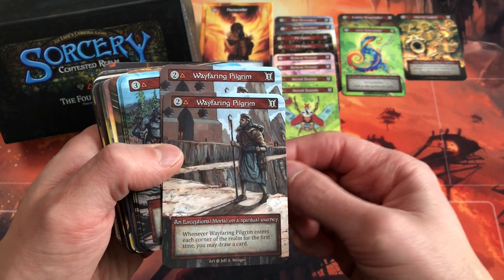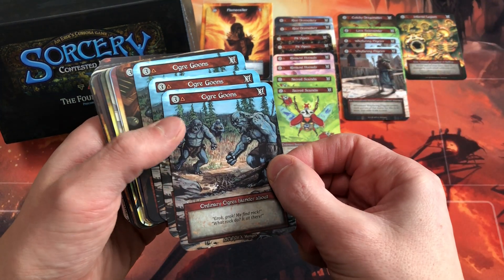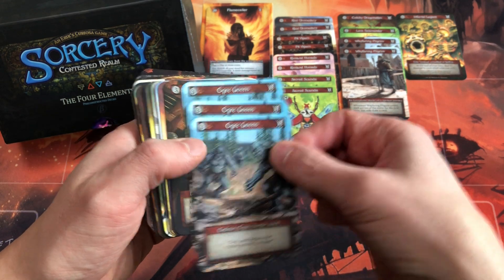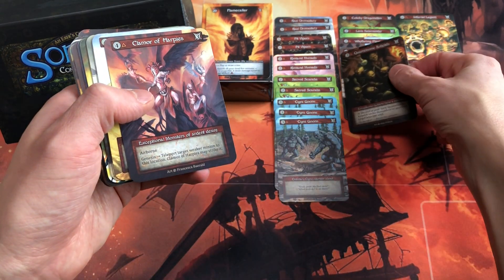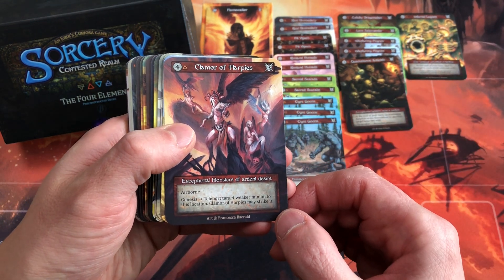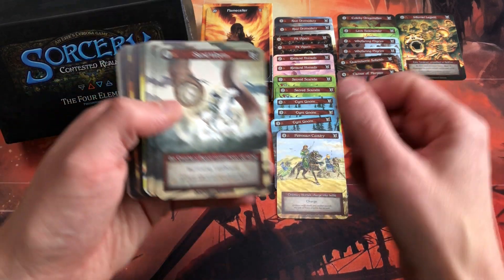Wayfaring Pilgrim is an exceptional mortal — entering each corner of the realm for the first time, you may draw a card. Three copies of Ogre Goons by Jeff Mangus — Ordinary Ogres, cost three, three power/toughness, pretty vanilla. One Coralsome Kobolds — exceptional goblins that strike themselves or another adjacent unit at end of turn. One Clamor of Harpies — exceptional, airborne with Genesis and Teleport, pulling a weaker minion to this location to strike it. One Ordinary Petrosian Cavalry with Charge, costs four.